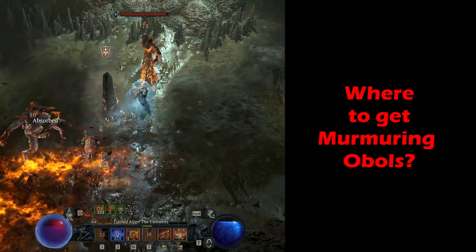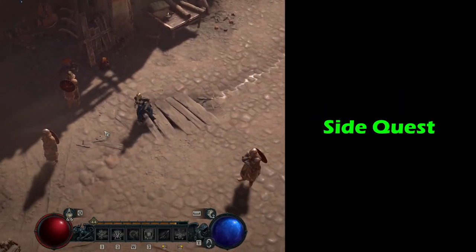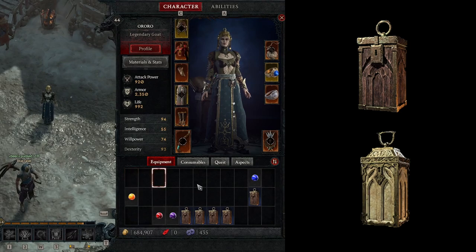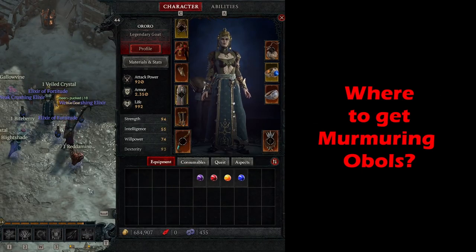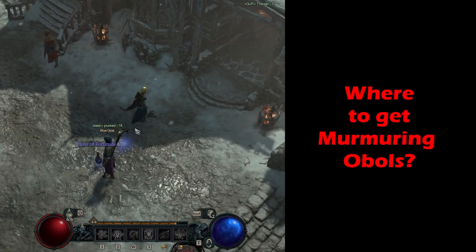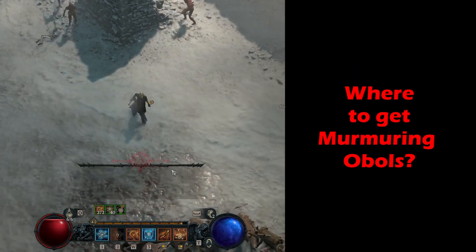Two birds, one stone — you'll be doing a dungeon and can scoop some Obols plus other items. The second way is to complete sidequests. Once you complete any sidequest fully, you'll be rewarded with caches that drop random items including materials, potions, and Obols. However, since sidequests are limited in number, World Events are the primary source if you want to stack up this special currency.